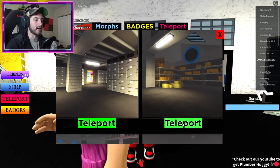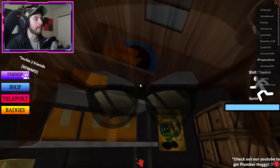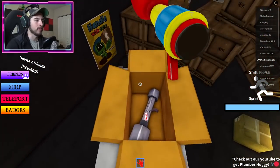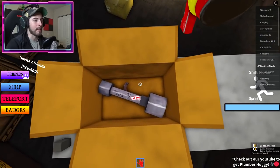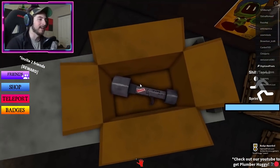For Noob Huggy, scroll down to this area. On top of the shelf with that open box, you want to get up there. You can do this by stepping on it, and you would then have the Noob Huggy.